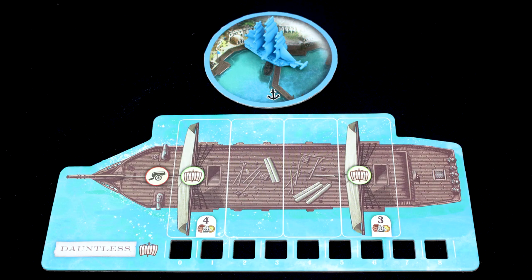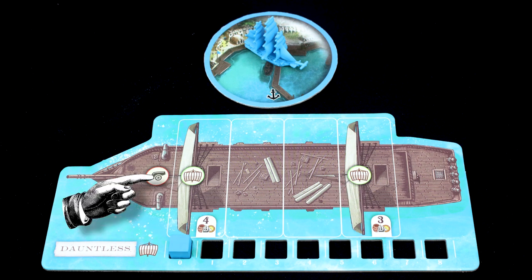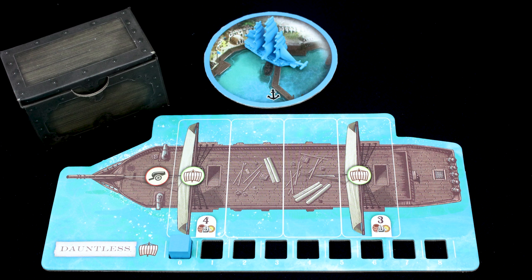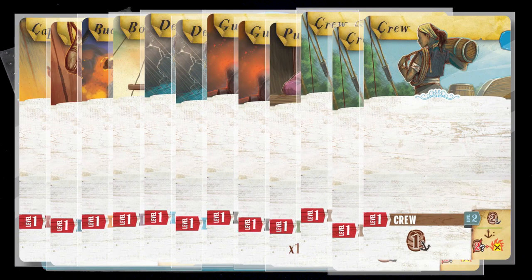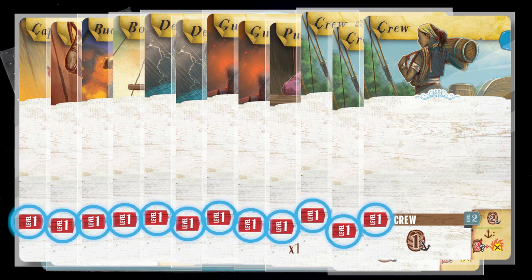Here are your starting components. You've got a ship at port, equipped with two sails and a cannon. It can carry seven units of cargo and/or coins — three here and four here. You've got a treasure chest filled with fifteen coins, and a deck of starting crew cards, with everyone cutting their gold teeth at level one.